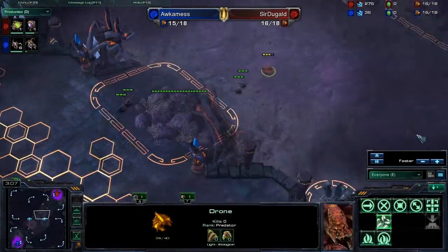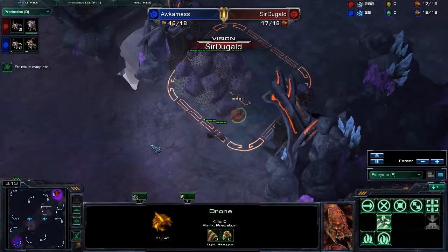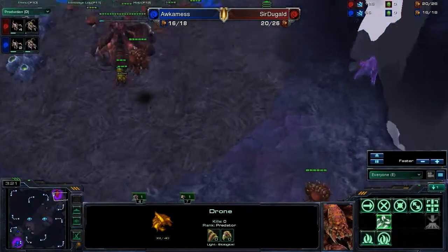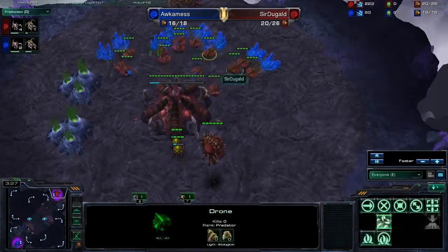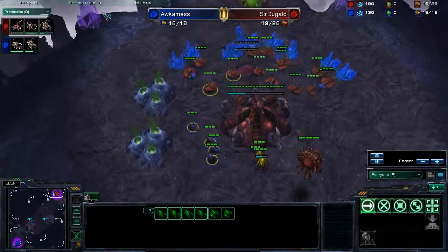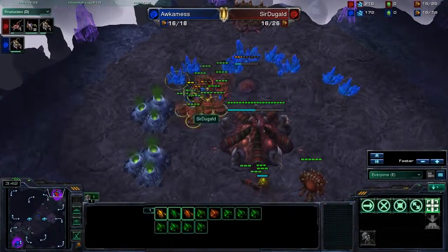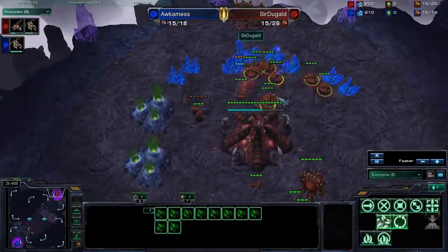This drone keeps trying to run away. He only sees two Zerglings — the other ten or so that are going to be coming are a complete surprise to him. We've got ten total. Sir Duggald's way ahead in the drone count, so maybe if he can get out some Zerglings in time, maybe a queen, he should be able to defend this pretty well.